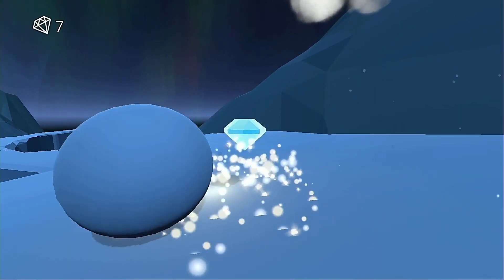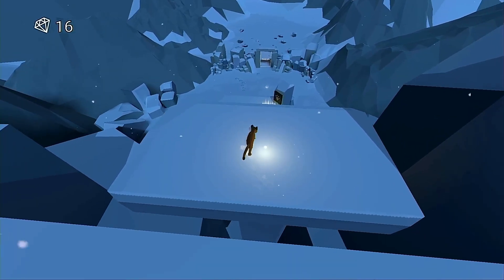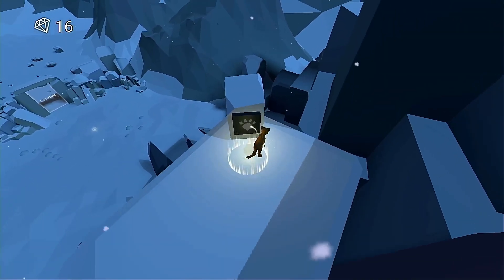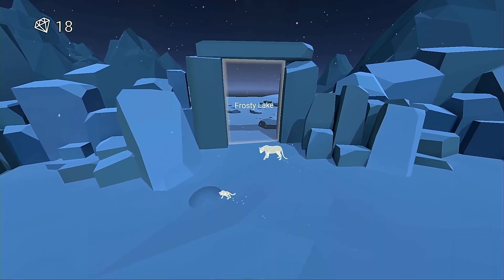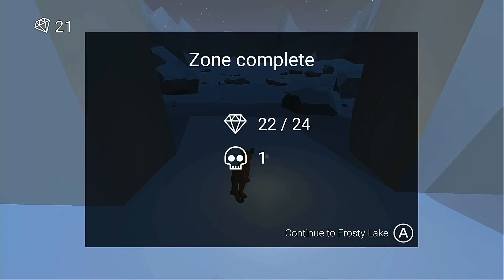We encounter a number of hazards, but the main one likely to catch you out is water if you mistimed jumps. Luckily, being hit by boulders or falling in water only costs you a single diamond and instantly respawns you. As we continue onward we slowly make our way down the mountain, solving puzzles and collecting diamonds. Further along we experience our first memory in the form of a holographic mother and cub which guide us to the next zone, and upon completion of zones we're shown how many diamonds we found and how many times we died.